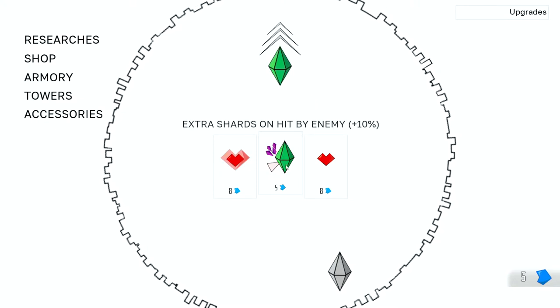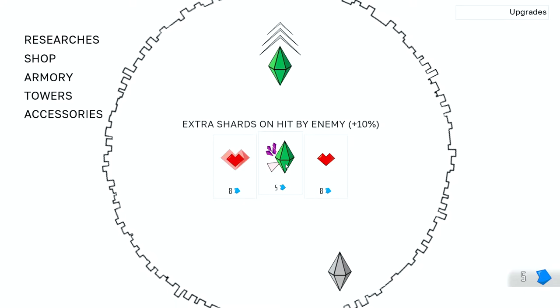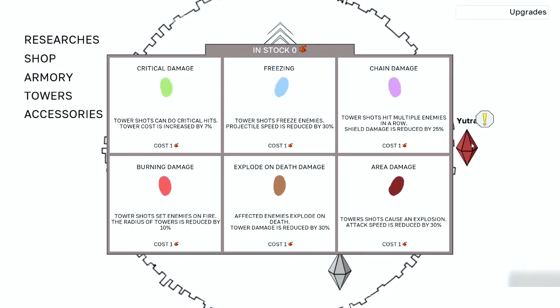We're going to do this — so we'll get extra shards when we're hit by enemies. So if an enemy hits us, we get a few extra shards. We can't buy anything in the armory because I'm out of whatever that currency is.